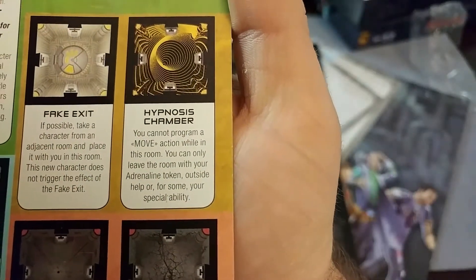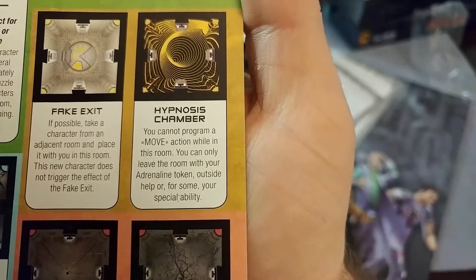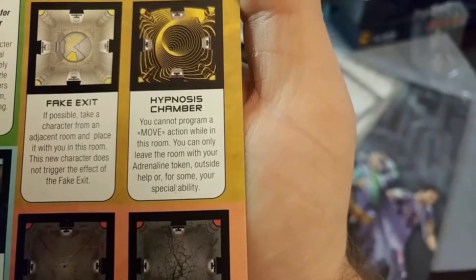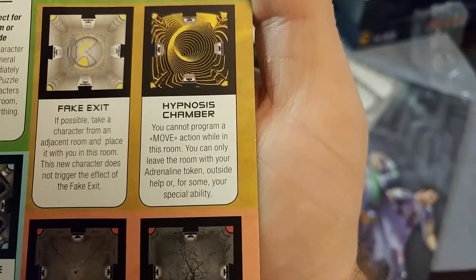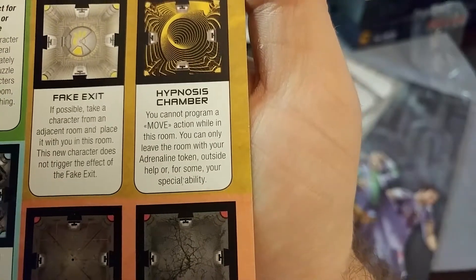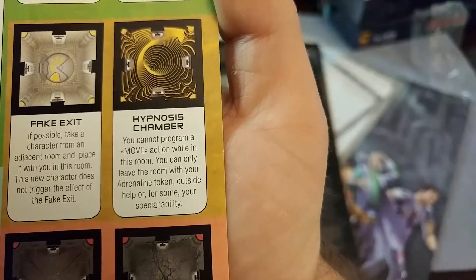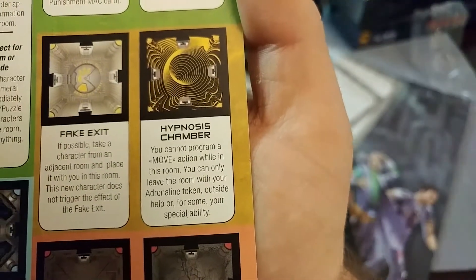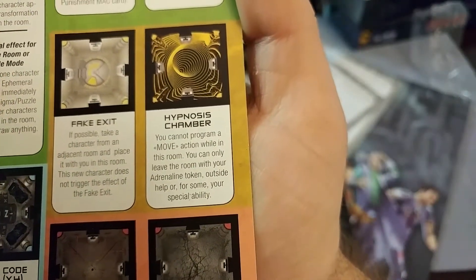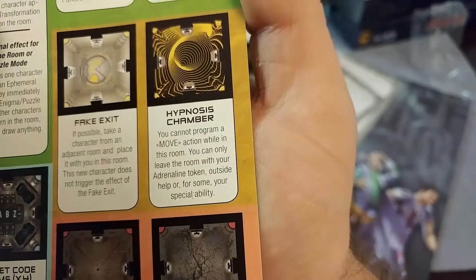The hypnosis chamber: you cannot program a move action while in this room. You can only leave the room with your adrenaline token, outside help, or your special ability. That is interesting — you can do a move on your third action with the adrenaline token, I assume. It's almost like a jail, but with other alternative ways to get out.